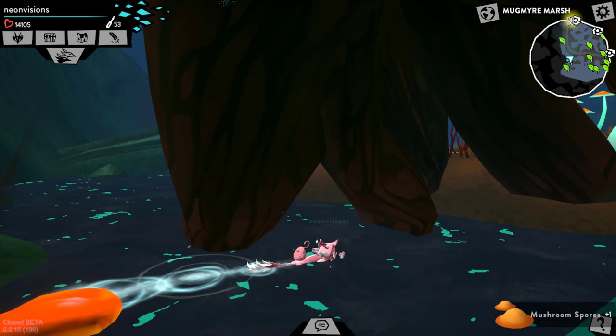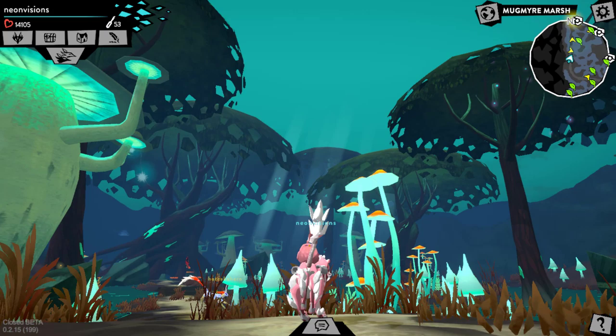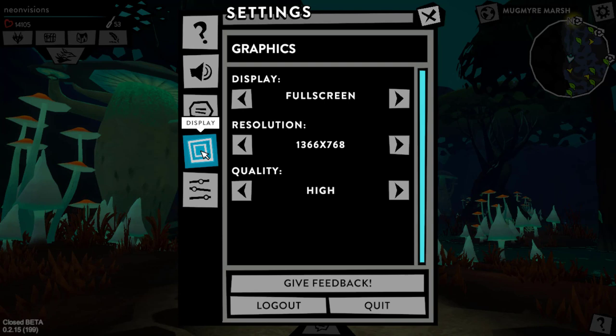Now if you're loading Feral on your PC or Mac and you're experiencing lots of lag off the bat, that is okay, because there are a couple of methods you can use to help make your experience a little less laggy. Once you first get in, I would definitely suggest pressing the Escape key on your keyboard, or pressing the little settings bar up there, then going to the Display tab, where you can mess around with the graphical settings.